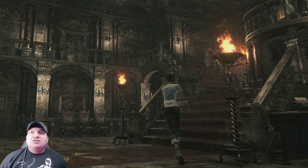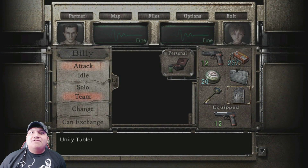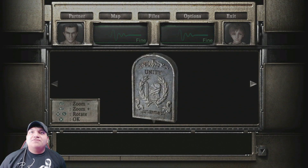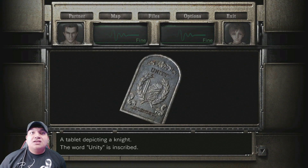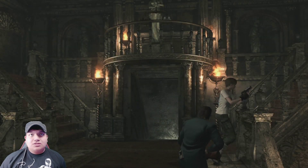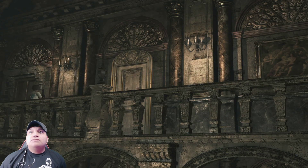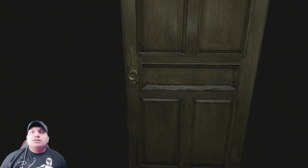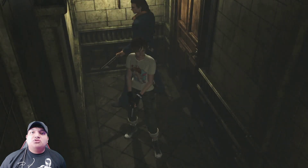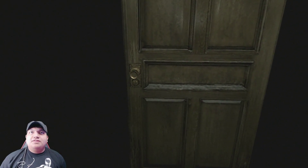I want to explore what's beyond that door this video and see what puzzles we have to do. I already got some new stuff - the unity tablet, which I don't know what it's for. I don't think we have to use it right now. There's one door here and one more to explore after this one, but first I'm going to the blue water door.